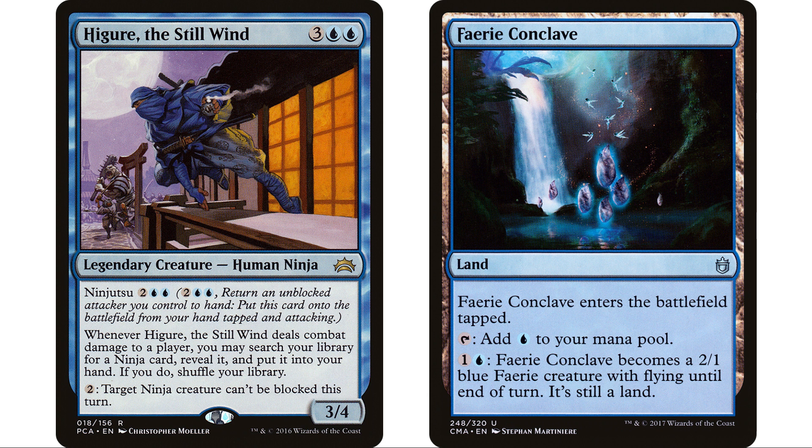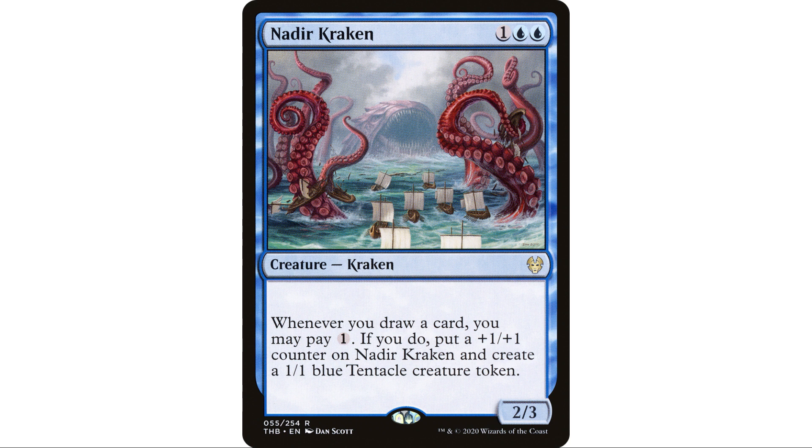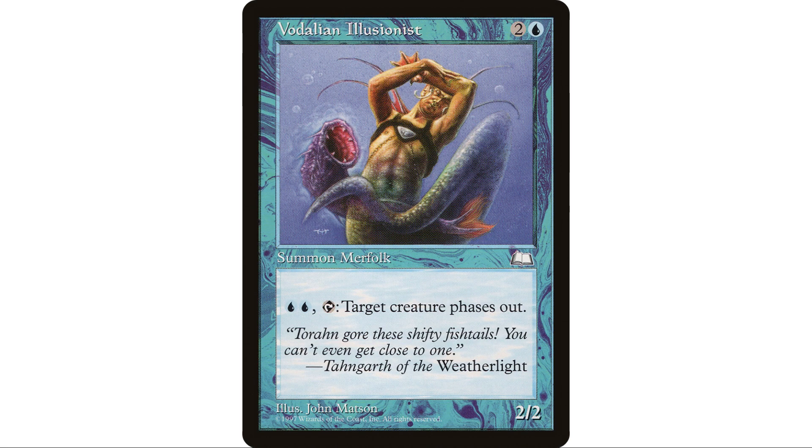Nadir Kraken is a fantastic fit in this deck - we are going to be drawing a lot of cards. Every time you draw a card you may pay one, and if you do you put a plus one plus one counter on it and create a one one blue tentacle creature token. Those tokens are great for us - we can throw them at opponents, and if they're blocked we return them to hand. But we can get in for damage, draw cards, or use them for ninjutsu. I think that's a great fit.